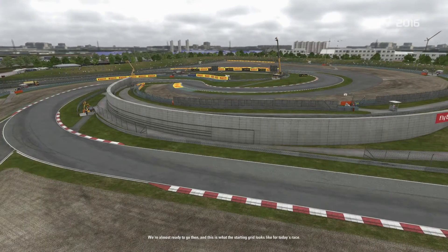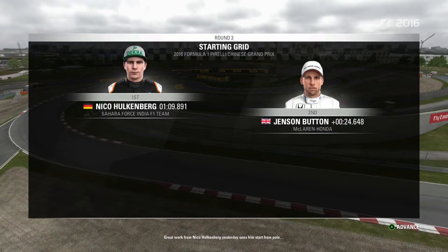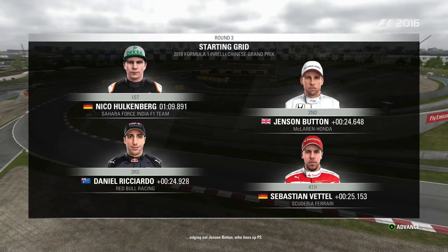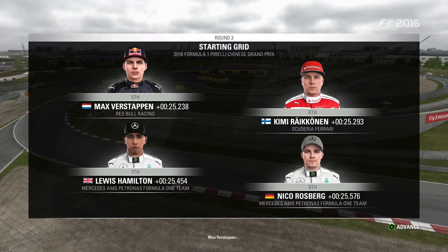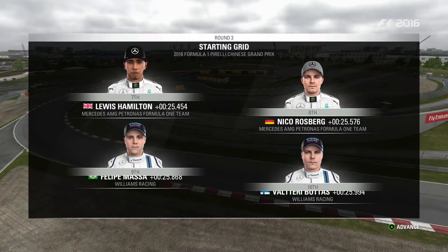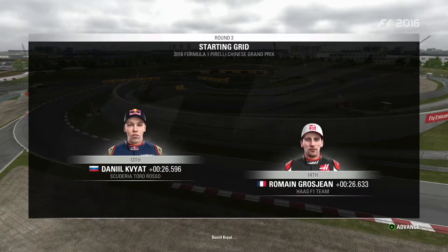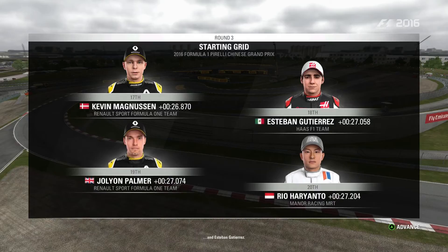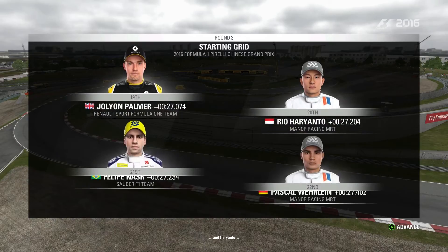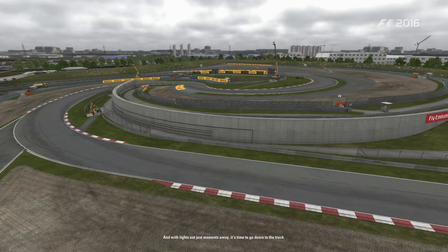We're almost ready to go, and this is what the starting grid looks like for today's race. Great work from Nico Hulkenberg yesterday sees him start on pole, edging out Jenson Button in P2. Looking down the rest of the grid we have Ricciardo, Vettel, Verstappen, Raikkonen, Hamilton, Rosberg, Massa, Bottas, Perez, a McLaren, Kvyat, Grosjean, Sainz, Ericsson, Magnussen, Gutierrez, Palmer, Hariyanto, Nasr, and Wehrlein completing the grid.